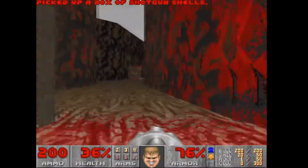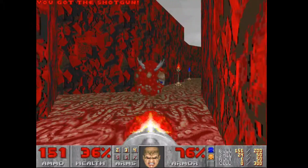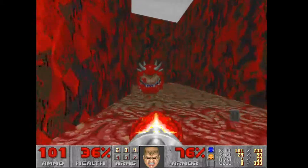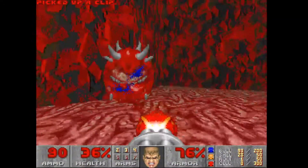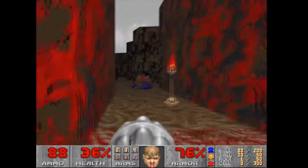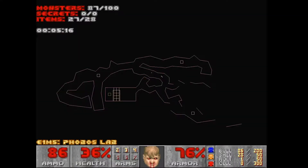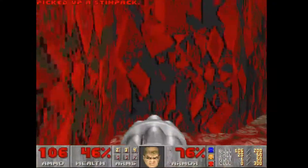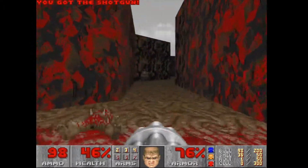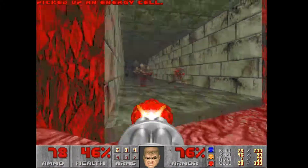Speaking of chainguns. That's a nice touch — see? The red torch marks the hallway where you get the red key, and the blue torch marks the blue key part. I don't have that much health, I should be careful. Especially with heat scanners.